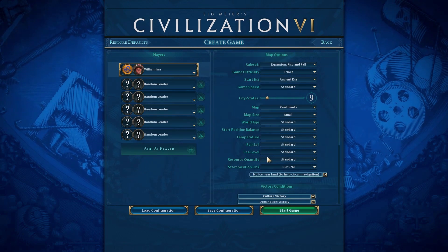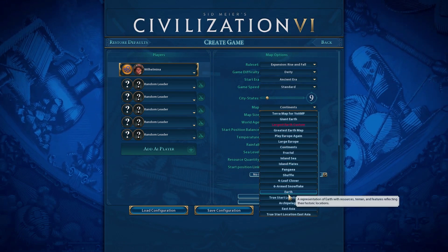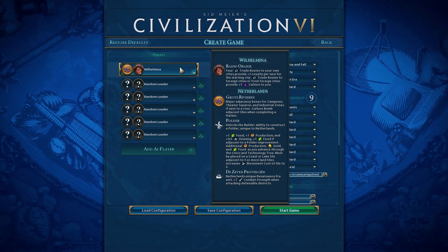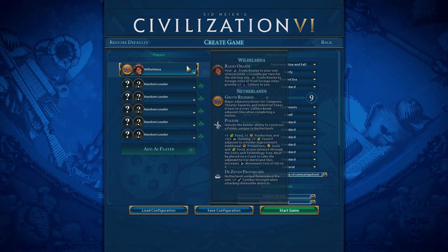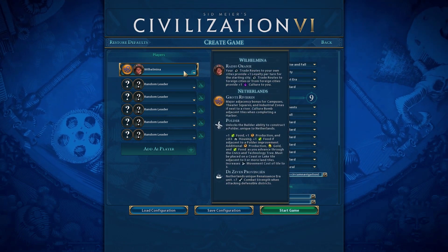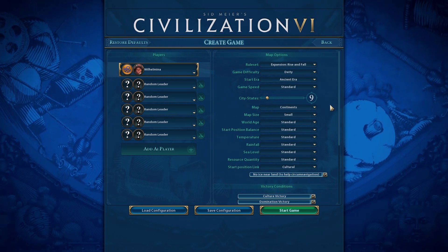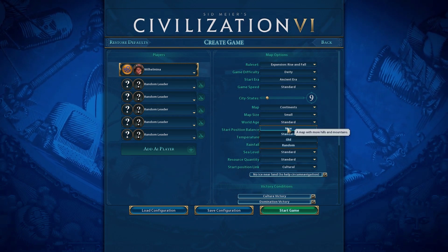We're going to create a game as Wilhelmina. I was debating the map type — I think we'll do continents, though I considered archipelago since I'd like to start on the coast. Her Polder improvement can be built on coast or lake tiles adjacent to three land tiles. However, she gets major adjacency bonuses for campus, theater square, and industrial zones next to a river, which seems more likely on continents.